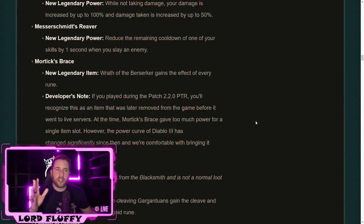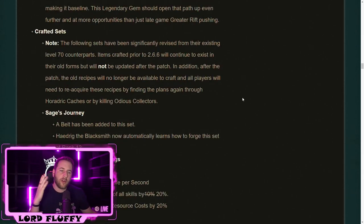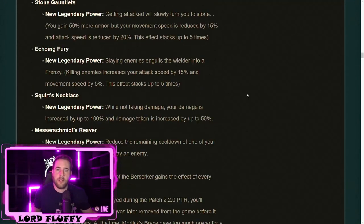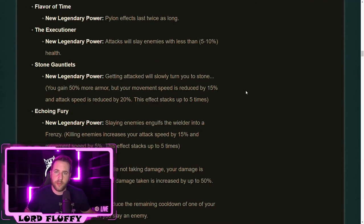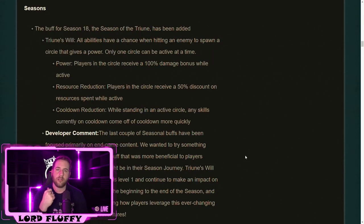That pretty much sums up all the changes — a lot of good changes: eight new legendary reworks, a new legendary gem, crafted set revamps, and a brand new seasonal theme that's not just double XP. Overall a pretty solid set of changes and some pretty easy wins that definitely improve the state of the game. Blizzard community manager Brandy Camel did say there will shortly be a blog explaining the future of Diablo 3, so that'll be very interesting to check out — follow the channel and we'll bring you all the updates.